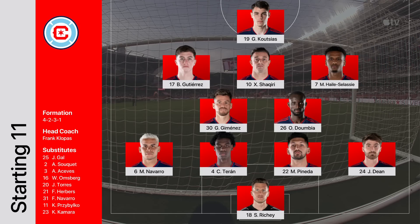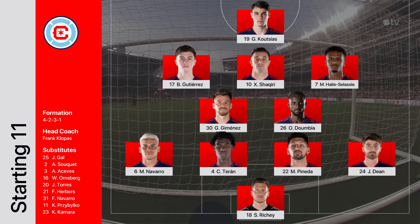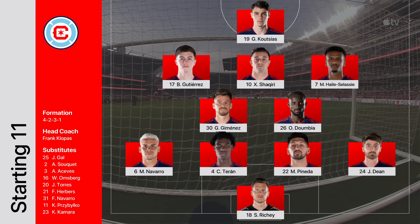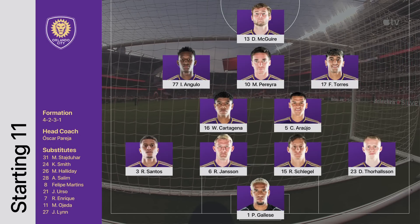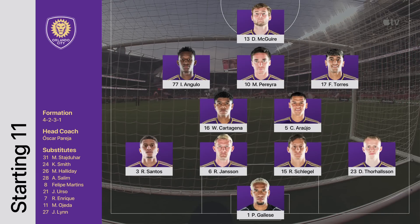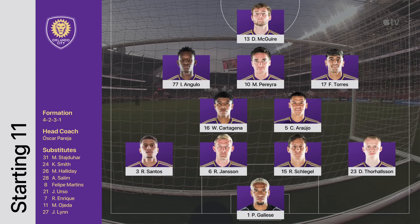With Xijos out due to yellow card suspension, Frank Klopas played them against Club America to give them an opportunity to get that continuity before this match. Cartagena and Araujo — that's the battery right in the middle of the pitch. Those two, as twin sixes, create the platform for Pereira and Torres.